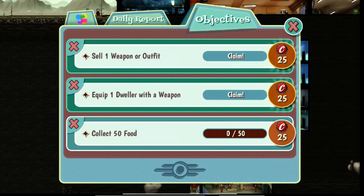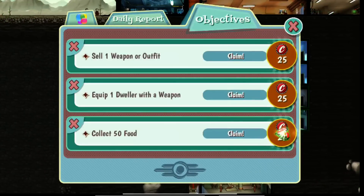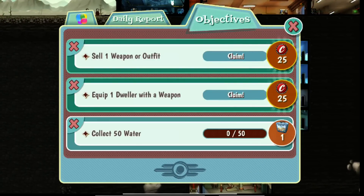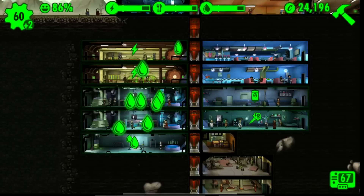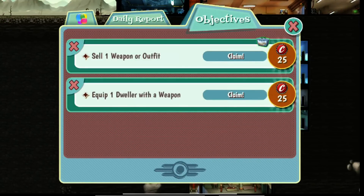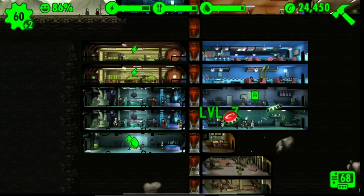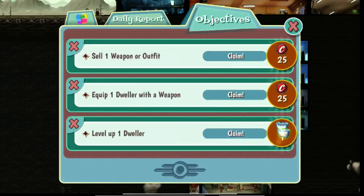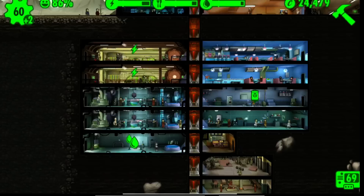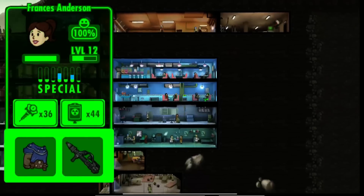Collect 50 food — done. And this is the basic cycle you're going to be in. Just like the other world — see, it's going to give me a lunchbox. Level up one dweller — there's a level — done. Each box: collect 50 food. We don't have 50 food yet, let's rush this.